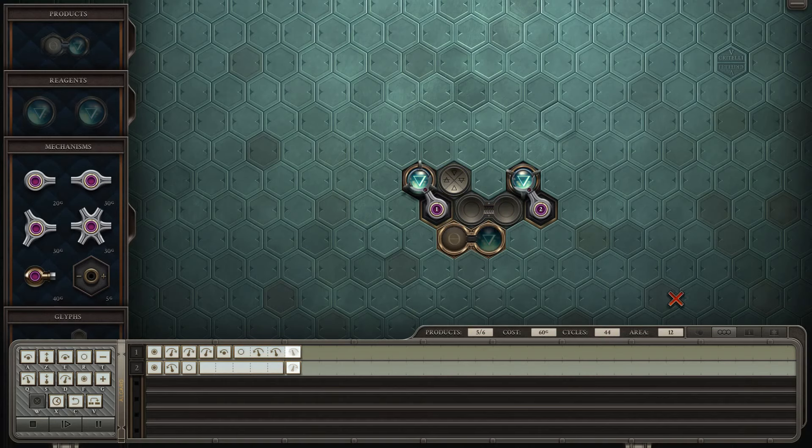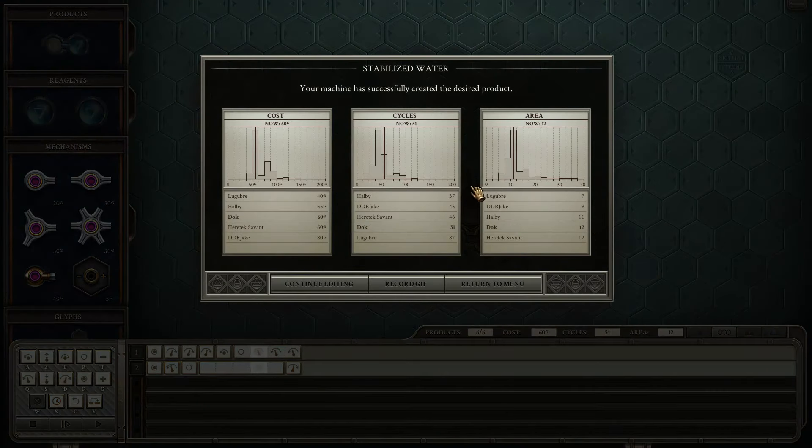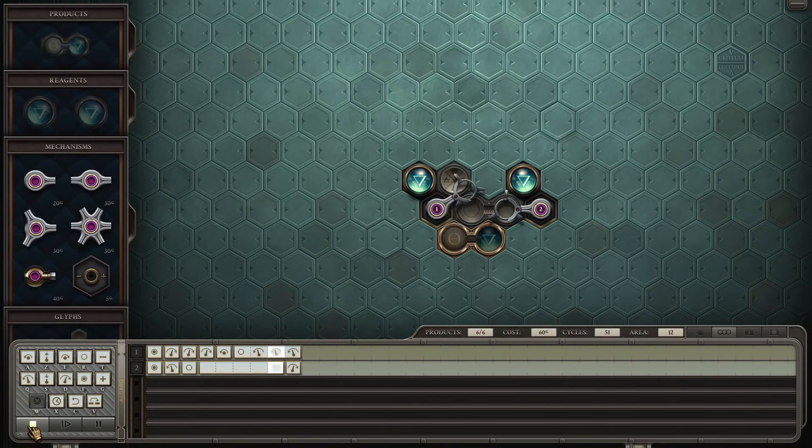So Jake was faster — that hurts — but he used 80 gold instead of 60. My friend Halby was super good: less area, less cycles, less cost. Let's see if I can make this better in terms of cycles.